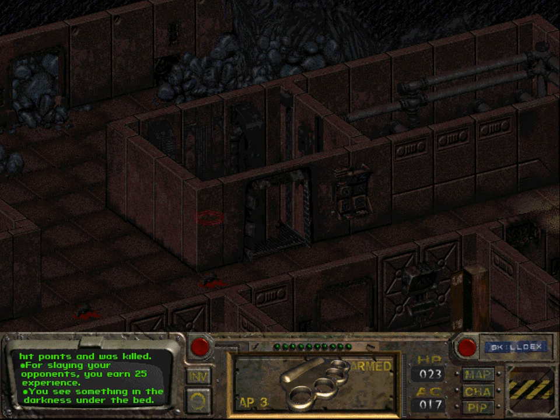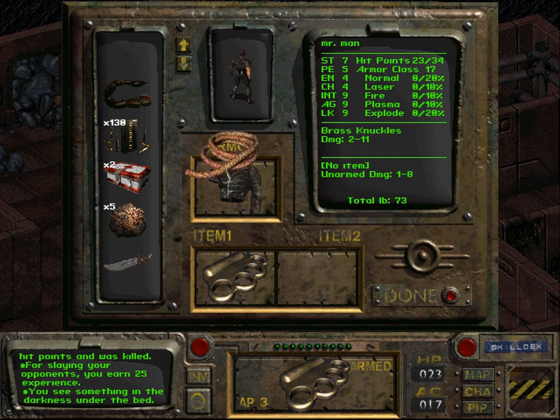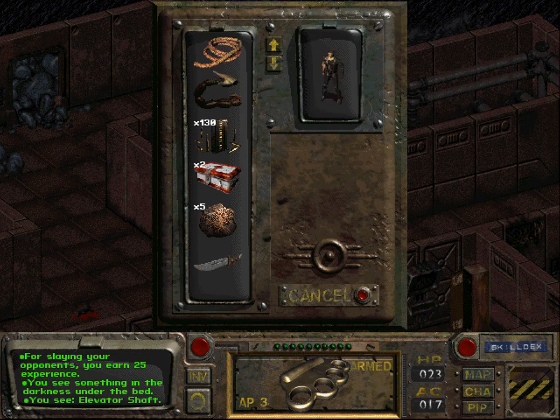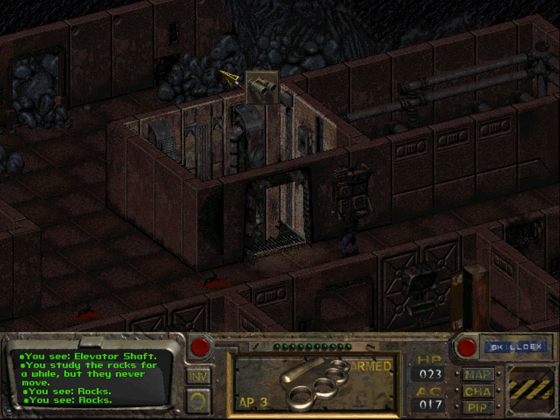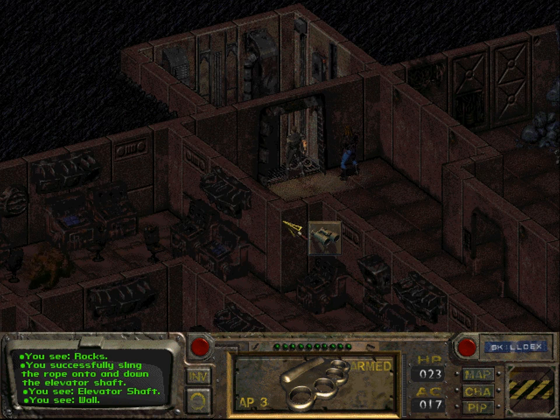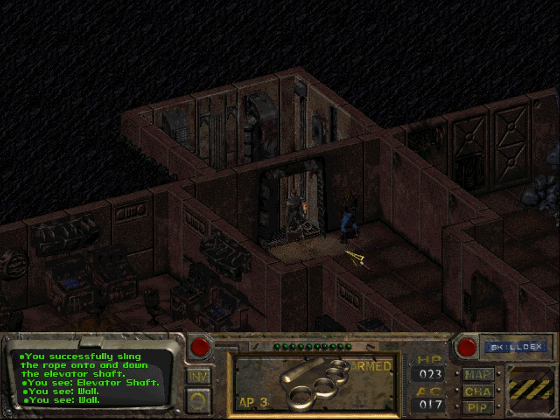Even having some basic level armor doesn't make you invulnerable — doesn't make you invulnerable at all. Let us descend. And when we come back, folks, we shall continue to explore Vault 15. So until next time folks, until then.